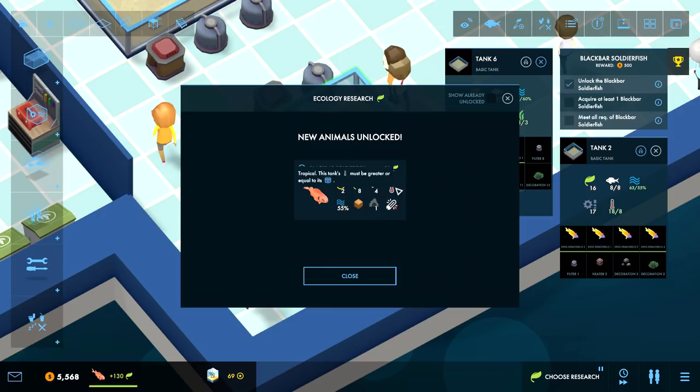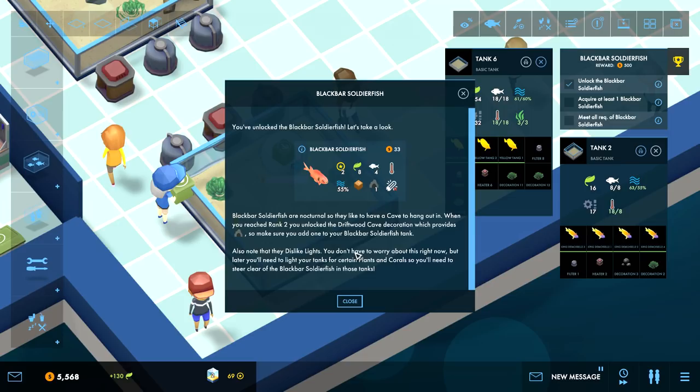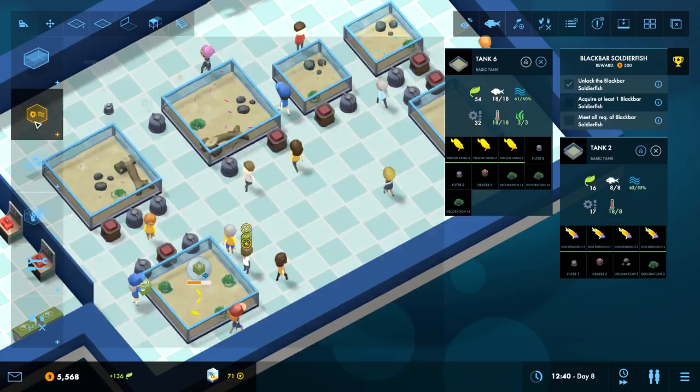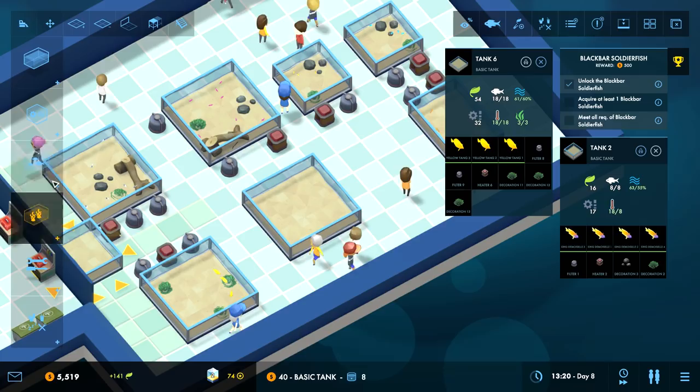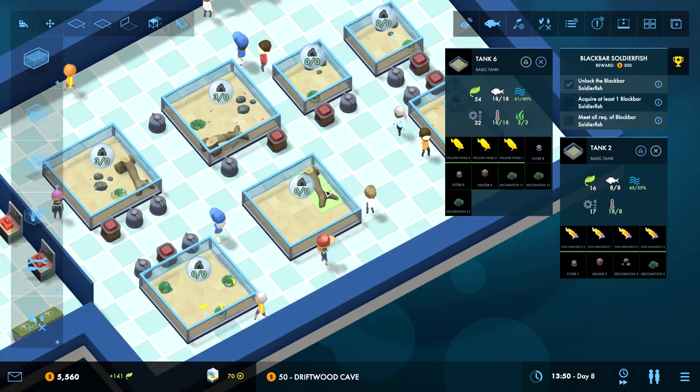Orange pellets, they like caves - I have a cave. The nocturnal Black Bar Soldier Fish: when you reach rank 2 you unlock the driftwood cave decoration which provides cave. Make sure to add one to the Black Bar Soldier Fish tank. Note that they dislike lights - you don't have to worry now but later you'll need to light tanks for certain plants and corals, and you'll need to steer clear of the Black Bar Soldier Fish in those tanks.